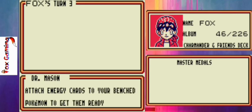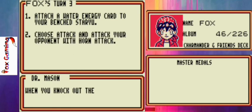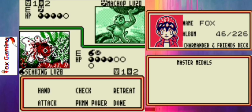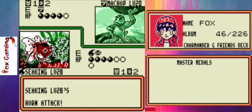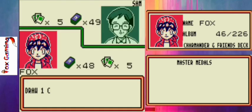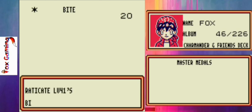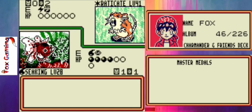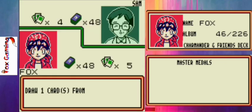This part's a little boring because the game just wants to make sure you know how to play, which is fine — it's a nice tutorial. We'll put a water energy card on Staryu and attack again. We took down one of his cards, so now we get to pick a prize card. The winner is whoever picks up all the prize cards. There are other ways to win too: if your opponent has no more cards to draw from their deck, or if they're out of Pokemon on their bench.